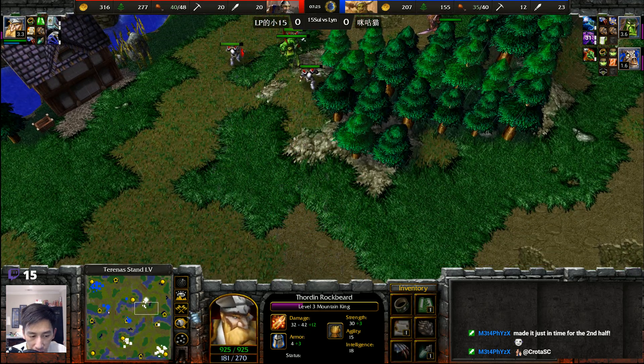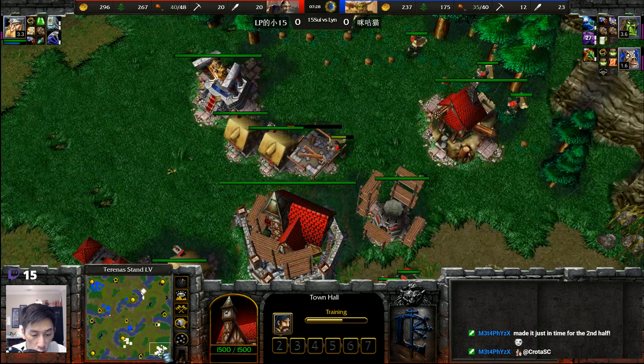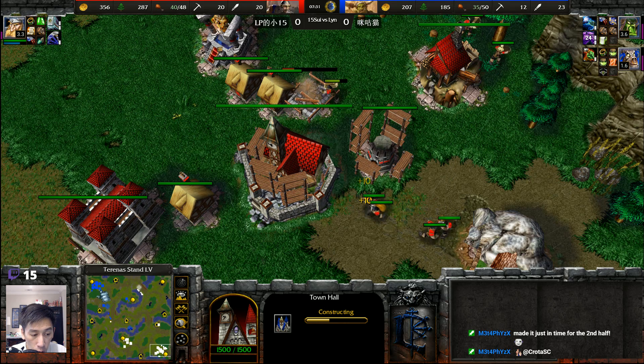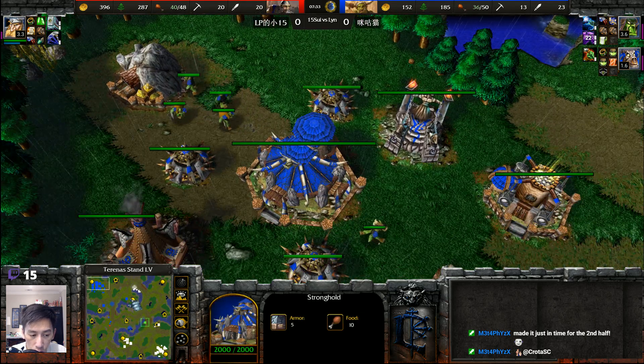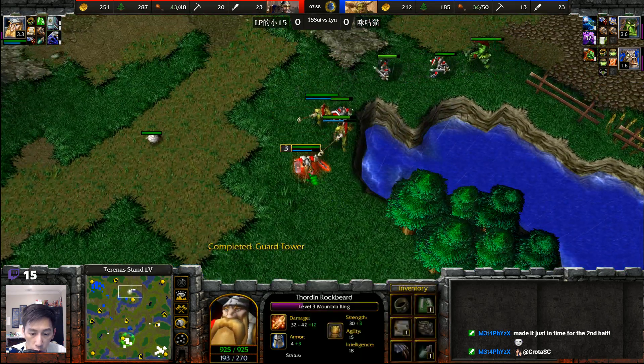Gauntlets of Ogre Strength plus three coupled with Claws of Attack plus nine. We're looking at two bases from 15 Sway. Meanwhile Lin is already at tier two, setting up his own expansion — but it looks like it's going to be pressured here in just a moment.